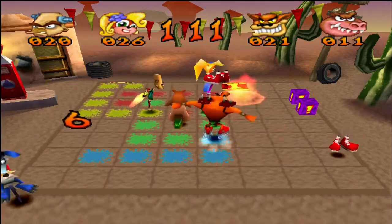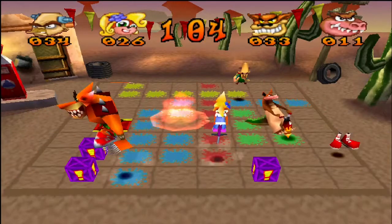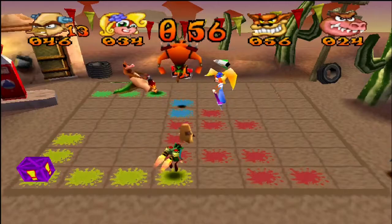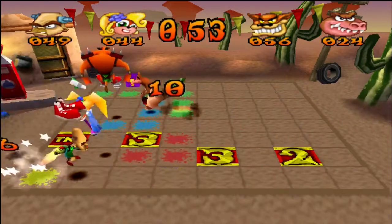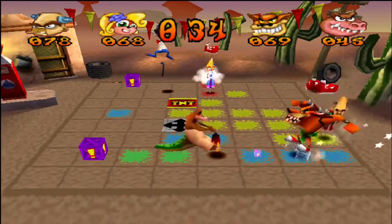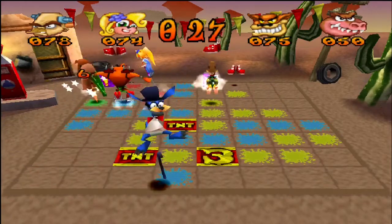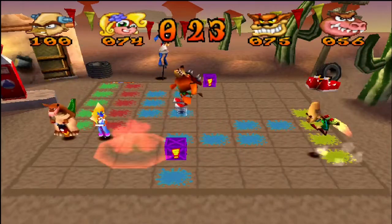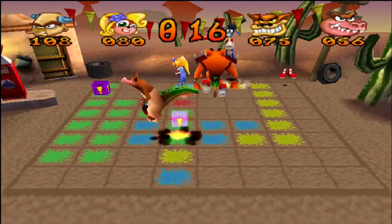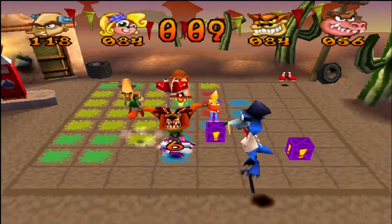I'm getting some bad luck with this round — a lot of shoes are just spawning very far away from me and I just can't seem to catch a break. I can get missiles and even the crates no problem, but shoes? Heck no. This should go without saying at this point, but if you get hit by anything — missile, TNT, anything — you just lose your shoes. And no one likes losing their shoes.